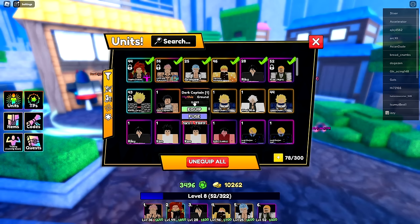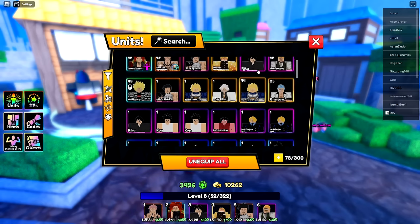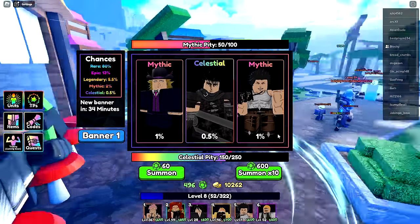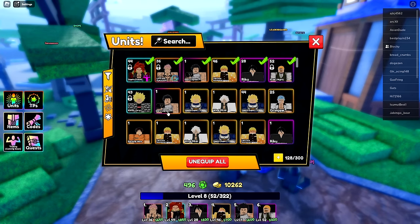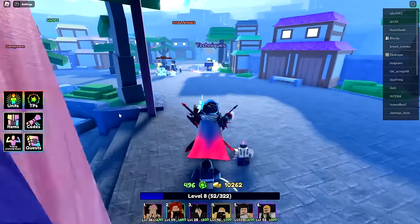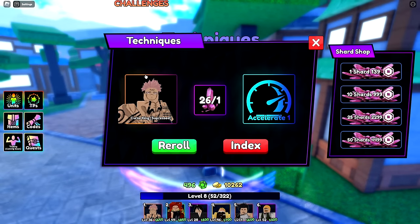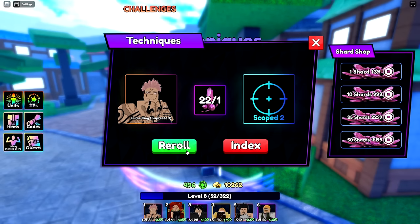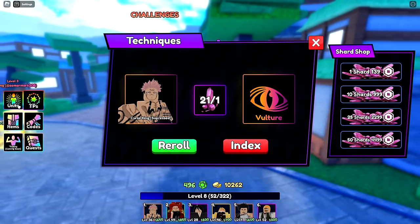We also got Dark Captain so let's go ahead and equip him, replacing my old unit. I want to keep spinning to try to get Speed Wagon too. Also getting much closer to the celestial pity — I'll use the pity on whatever the best option is. Apparently from research this is one of the best mythics right now — best air unit. I'll keep rerolling and got Vulture again.